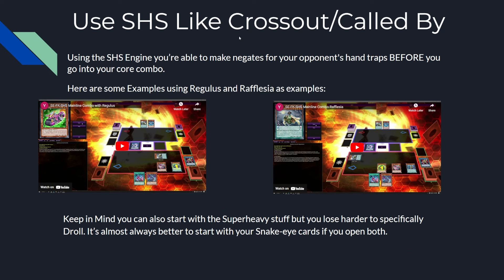How do we use Super Heavy Samurai like Crossout or Called By? It's not exactly like those cards — we're not responding to the opponent's interactions. What we're doing is putting a negate on the board to deal with opponent interactions. Good examples are Regulus and Rafflesia. Rafflesia negates opponent's monster cards in hand or in the grave, and Regulus is an Omni Negate, but it's a little more tricky to get out. I'll show both combos right now.